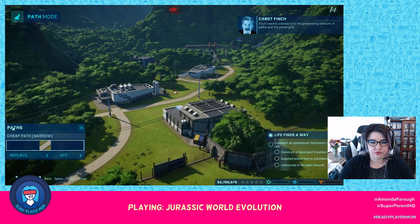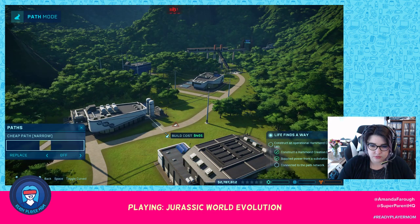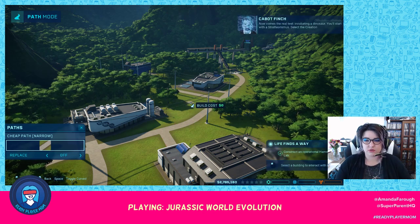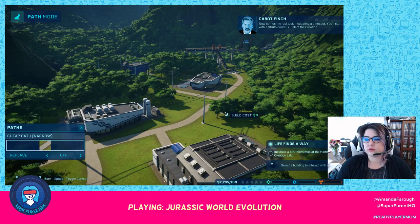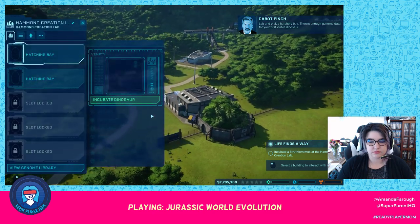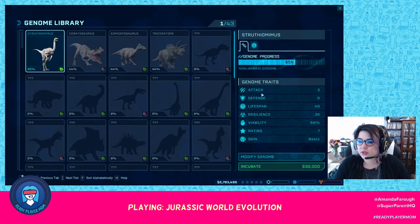We need to connect it to the pre-existing network of paths and the power grid. Now comes the real test — incubating a dinosaur. You'll start with a Struthiomimus. Select the creation lab and pick a hatchery bay. There's enough genome data for your first viable dinosaur. Interesting — it shows us all the stats and the viability. It costs quite a bit of money to incubate, but that makes sense.